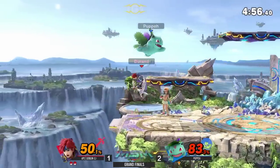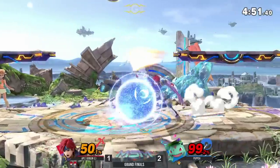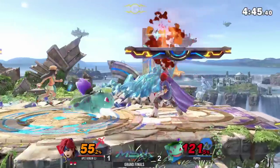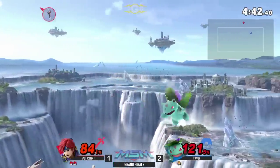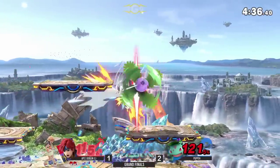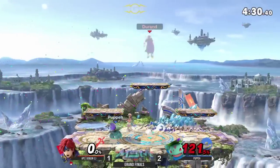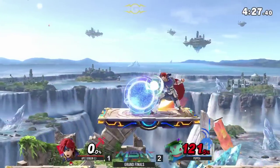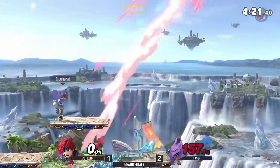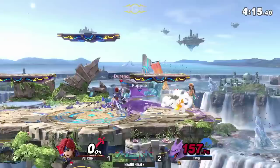Puppet having a hard time trying to come back on stage here — it's the way that Goblin has been edgeguarding. Falling up air, missed opportunity. Puppet's opportunity — strike back. He knows that Goblin's looking to come back on either side of the ledge. When you have that high percent, your ledge options start to run out. And that's what I was talking about earlier — when he did the get-up attack to try to beat it out, Puppet just held forward smash and got punished for it anyways. It's kind of hard to get up off of that. It'll catch roll too.